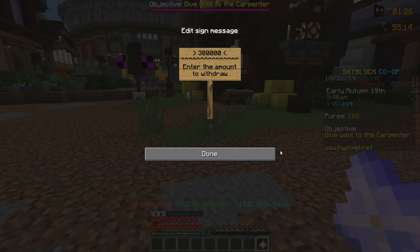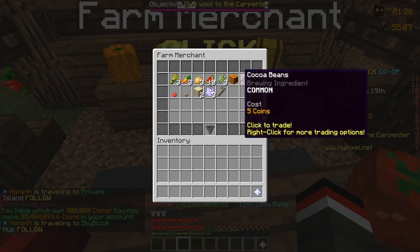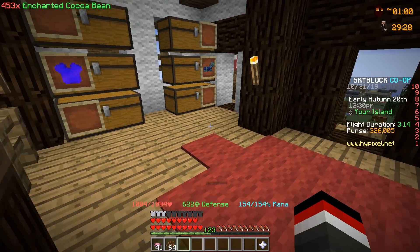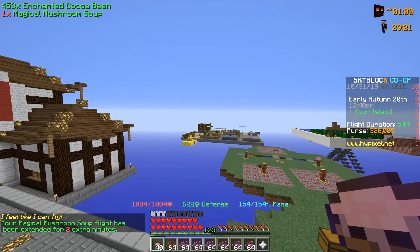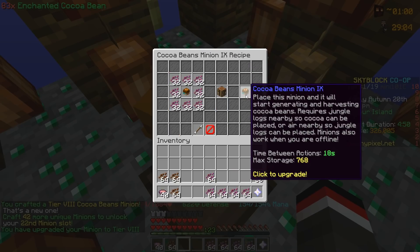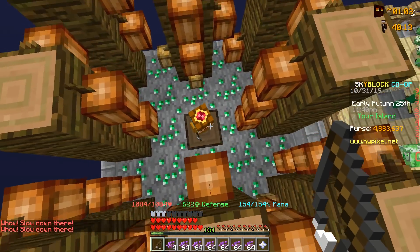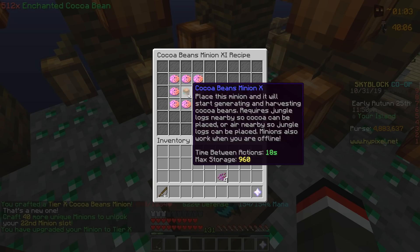The first minion we are going to upgrade to tier 11 is our cocoa bean minion. We're going to withdraw 300,000 coins and buy a bunch of cocoa beans to upgrade it to tier 11. We've been crafting a lot of enchanted cocoa beans and have seven stacks. The minion is currently at tier 7. We grab the 45 enchanted cocoa beans and start upgrading — tier 8, then tier 9. The tier 10 upgrade takes another eight stacks of cocoa beans, and boom — we're now at tier 10.